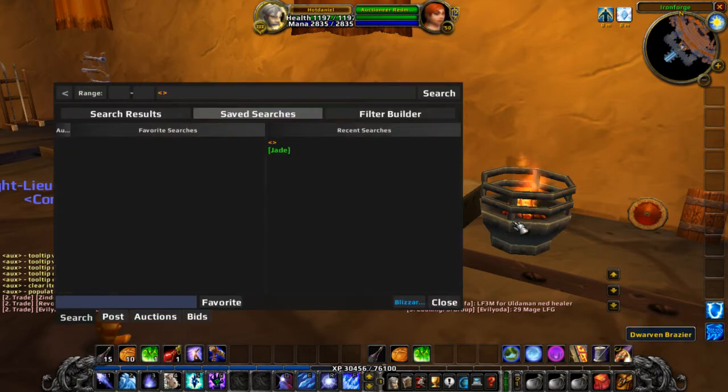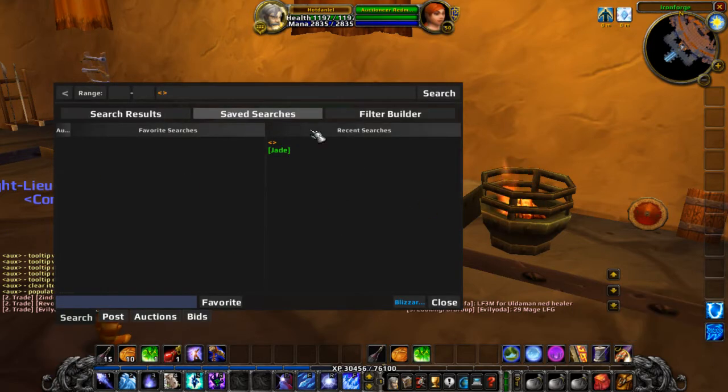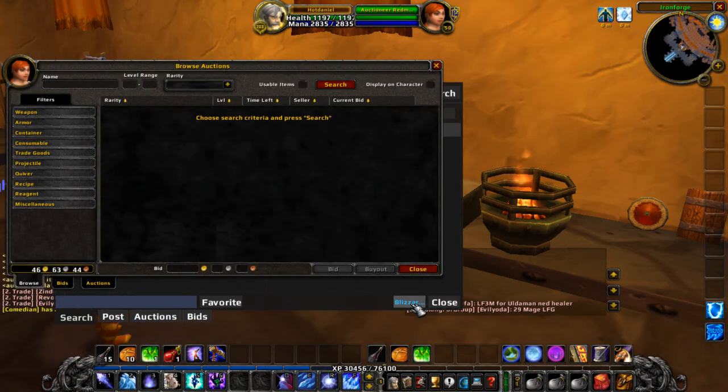The interface itself for AUX is a full auction house replacement, so as you can tell this is not the Blizzard auction house. It does have all of the same functionality as the Blizzard auction house plus a lot of additional features, which is why you would use it in the first place. And if there is some reason that you need to get back to the Blizzard UI, there is a convenient button right here — if you have a smaller font or a larger UI it would say 'Blizzard UI' — you click that and you get the Blizzard UI.